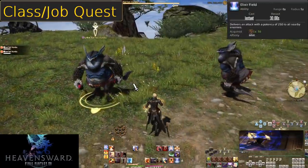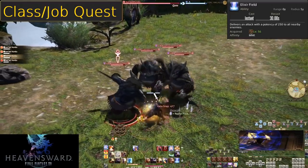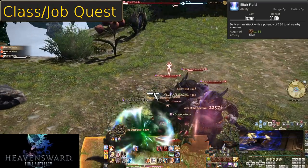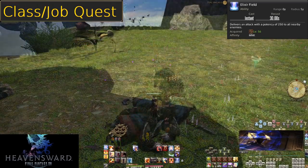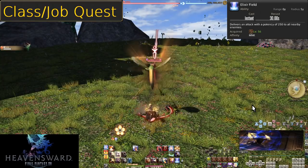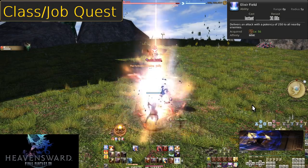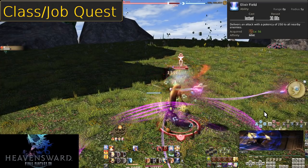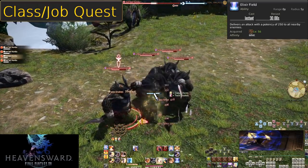Level 56: Elixir Field. On a 30-second recast, this is an AoE that does 250 potency to all enemies within five yalms of you. This is a very good AoE skill — use it on big groups of enemies where you can, but don't shy away from it on single targets either. The cooldown is very short so it's meant to be used often. Get your buffs up first, then pop it, and try to be in the middle of enemy packs to maximize the number of enemies hit.